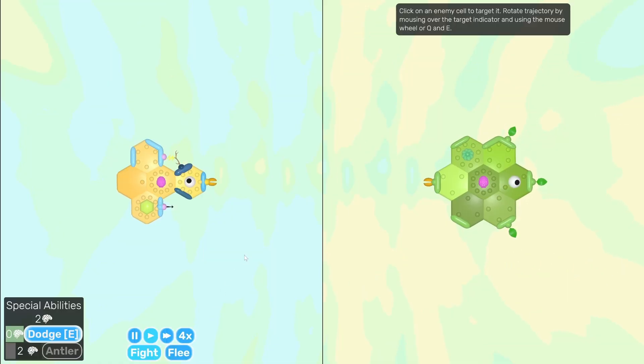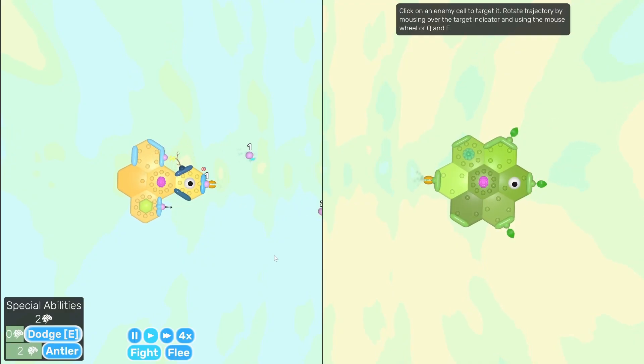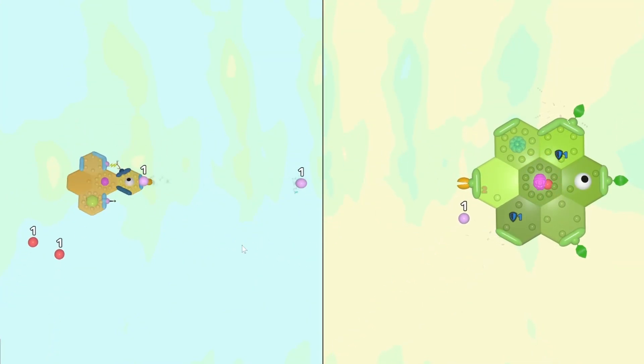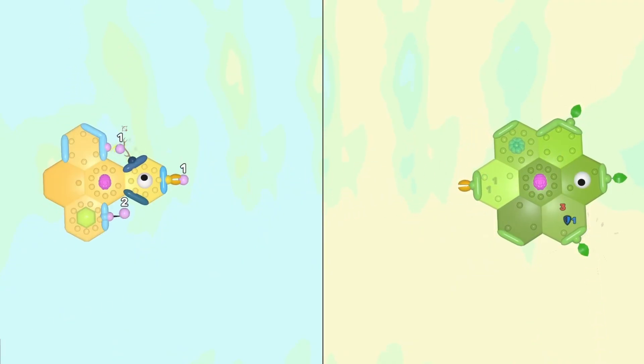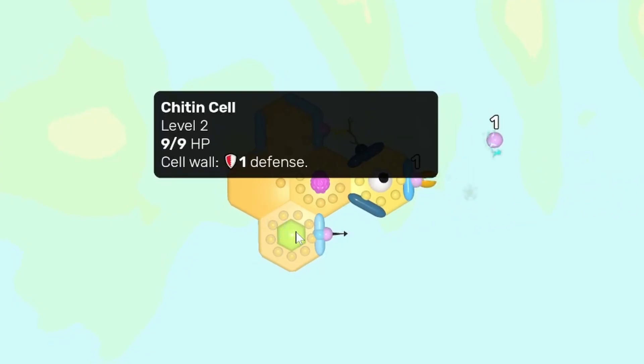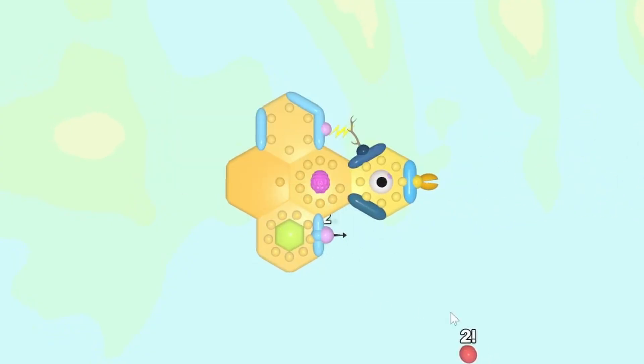Let's get the battle going, and let the autonomous attacks go out way sooner. Yes, two damage to everything — that should be like guaranteed damage for a lot of these things. We'll also dodge the initial bout of damage and send out the antler attacks. And that passive protection is defending this cell very nicely.